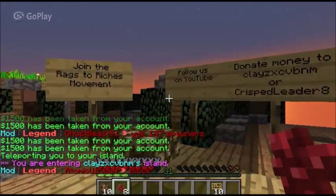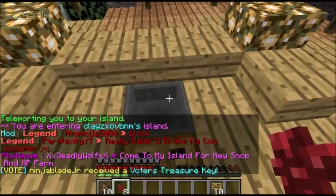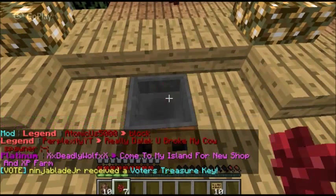I set it up to where when people warp to my island, they just see this, and they can send us money, or they can just throw items in and donate. It's pretty awesome.